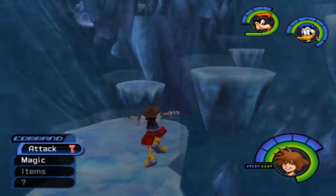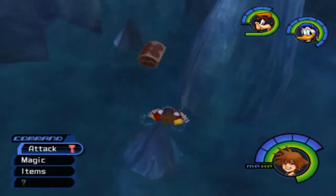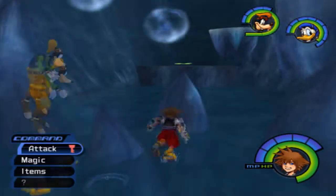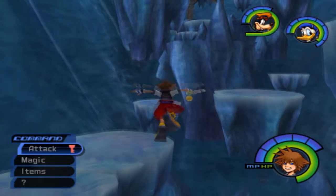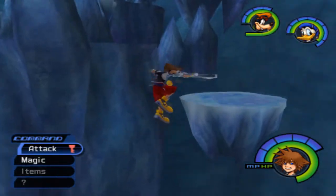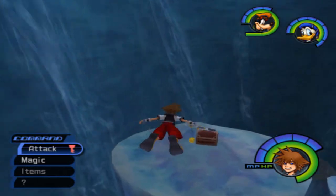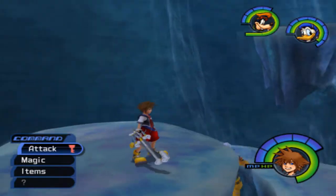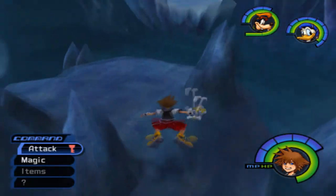We could jump a little further up — there's a chest down there. Inside are a few more Dalmatians! You almost have all the Dalmatians. There's a chest over there that we can glide to. Now the glide is pretty much required to get some of these chests, as it was during the fetch quest. But now this is just to actually progress through the level — you need to be gliding.